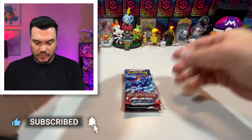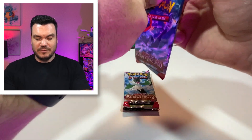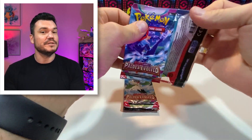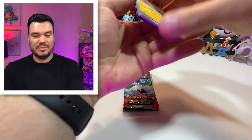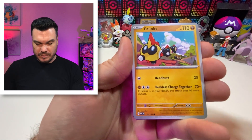Inside we've got four packs, kicking it off with some Paldea Evolved. We've also got Scarlet and Violet and a Lost Origins pack. I did pick this up at Walmart — I don't know if there's going to be a variation between them, but just a heads up.